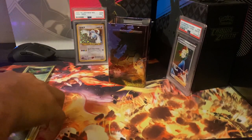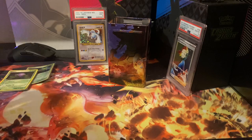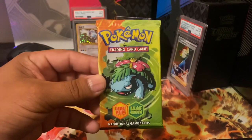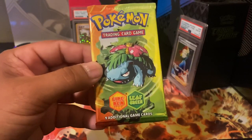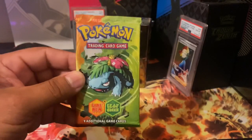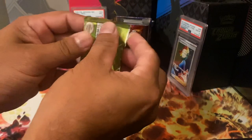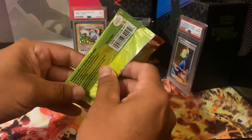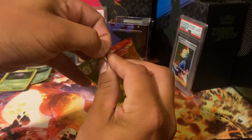Let's gather these up and put them over here. Here's the heavy hitter pack — we're looking for the Charizard EX out of here. There are also other cool EXs. Anything holographic will be cool. I got these packs for 25 bucks, so can't beat that deal.